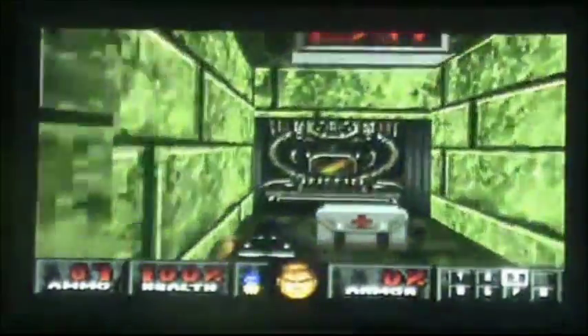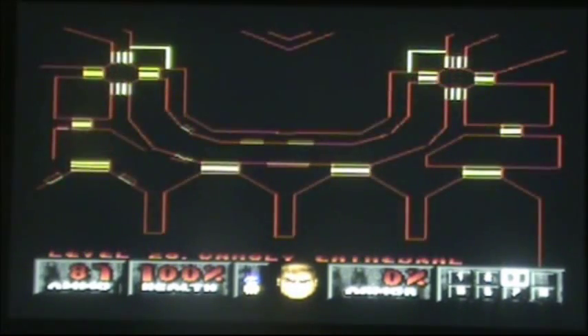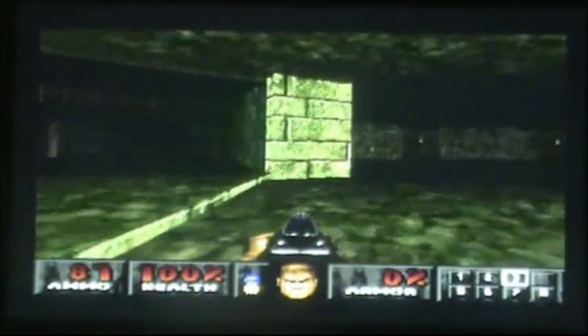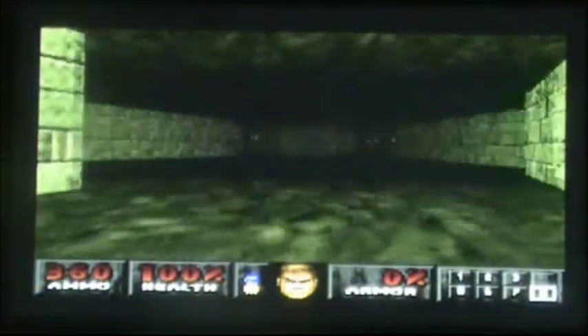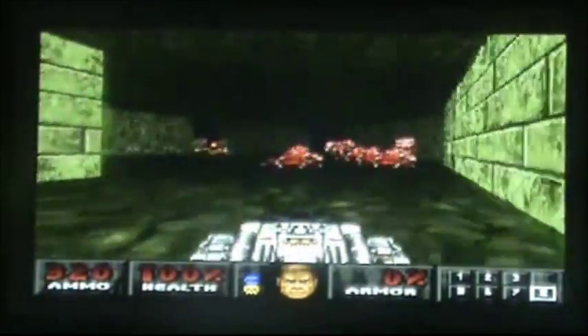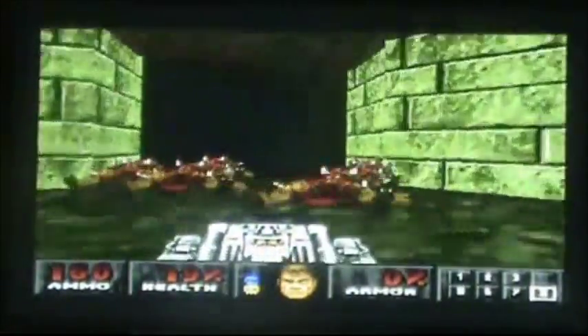Now where's the exit? The exit must be around somewhere — oh yeah, it must be around over here. Yep, the exit's here. Why is it like the yellow key? Oh my god, this is obviously a trap, isn't it? Yep, it is a trap. Oh my god, there's loads of Pinkie Demons. Oh my god — Barry bow! Phew, that was close!